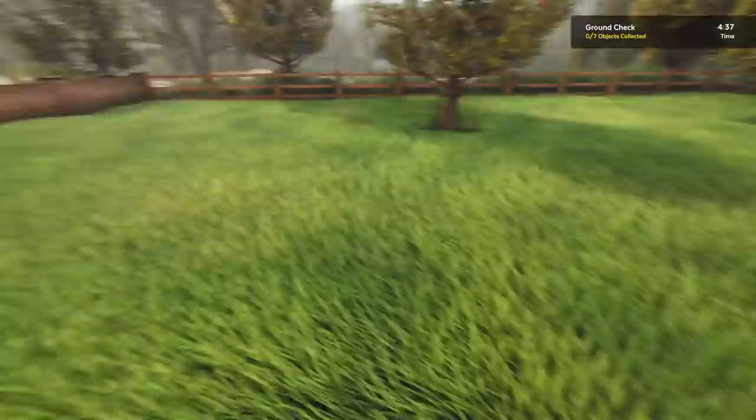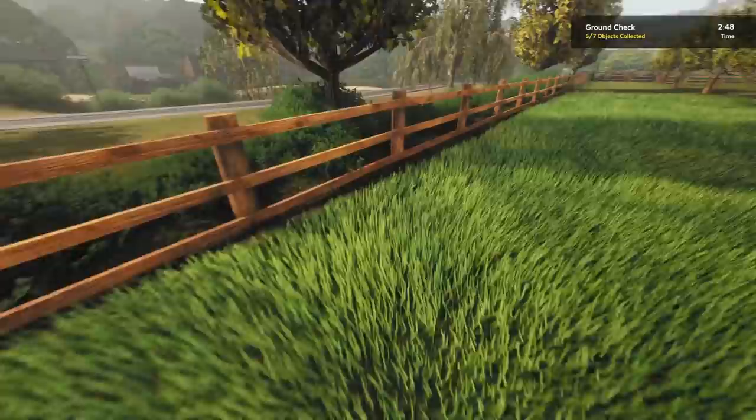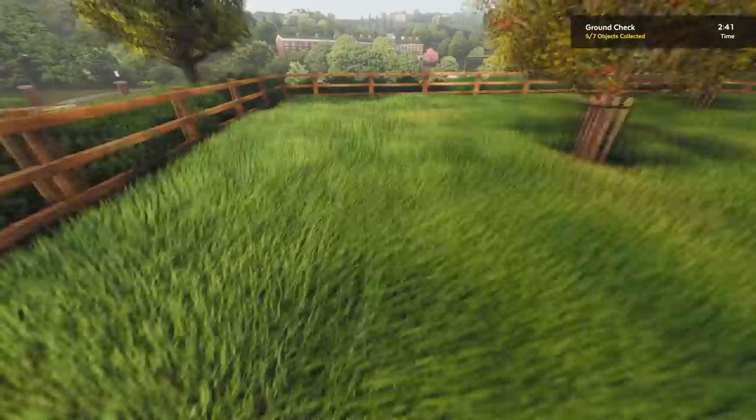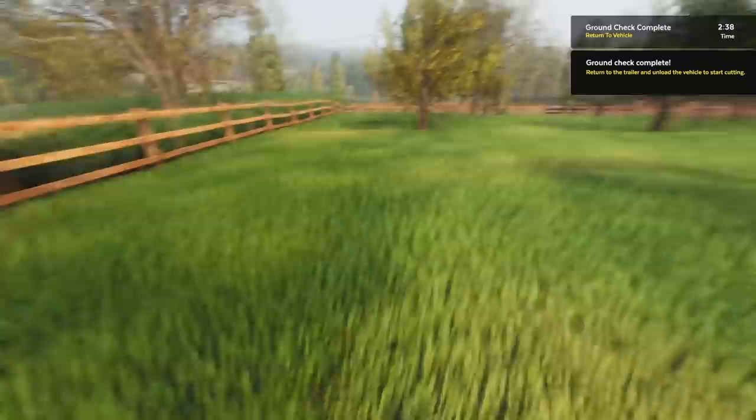So we have to find the objects. Let me guess — there's gonna be like apples here. Am I actually right? Oh, that was a stick. Has to be by this back fence. I didn't find much here. I think I see something up ahead — that's definitely one of them. Thank you, grass, for not loading in. Maybe I can utilize that to my advantage. Oh, they're both here — I guess I just didn't go right in the corner.